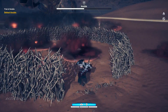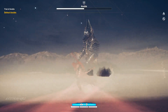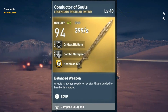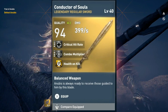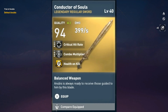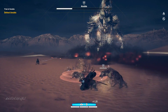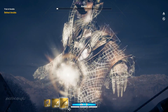Now you're going to go after Anubis. As soon as you kill Anubis, you will be given the Conductor of Souls. As you can see in the video, I'm using the Conductor of Souls to kill enemies, which means I already have this sword. You need to kill Anubis to get it — it's the best sword in my opinion.